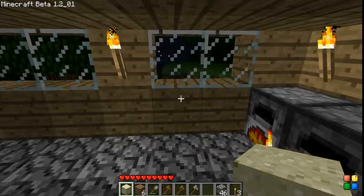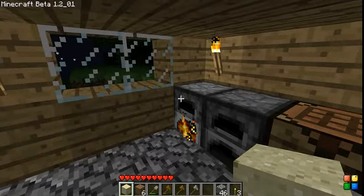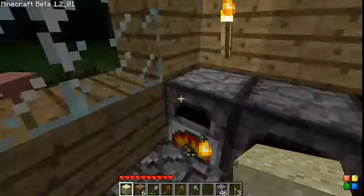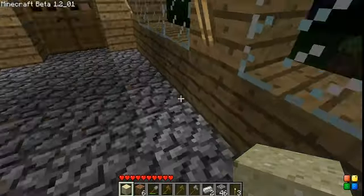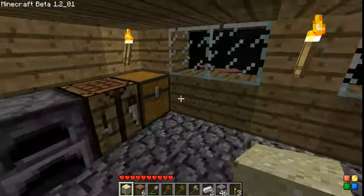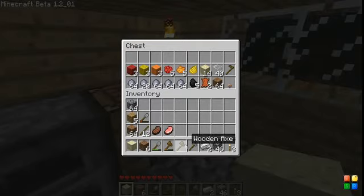Also, a side note — you can exit the furnace and it will continue the process. You don't have to constantly monitor what it's doing. So let's say you have a huge stack of 64 sand and you want to turn it into glass — you can go do something completely different while you wait. That's convenient. I'll put a stone axe in here for now.